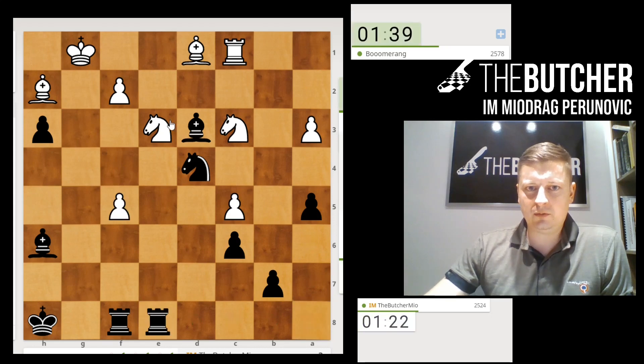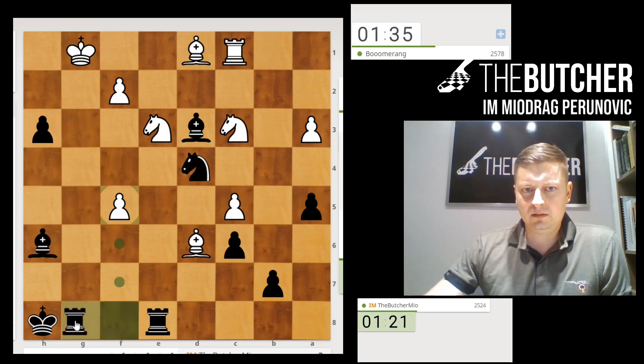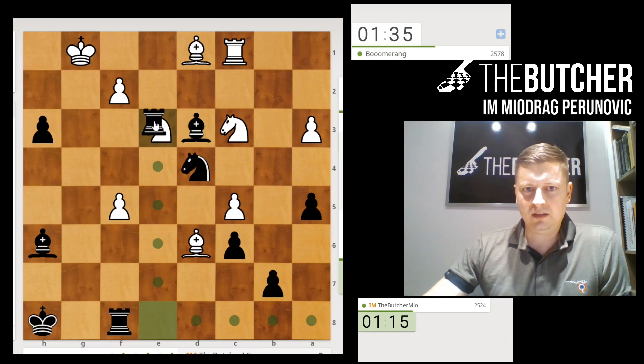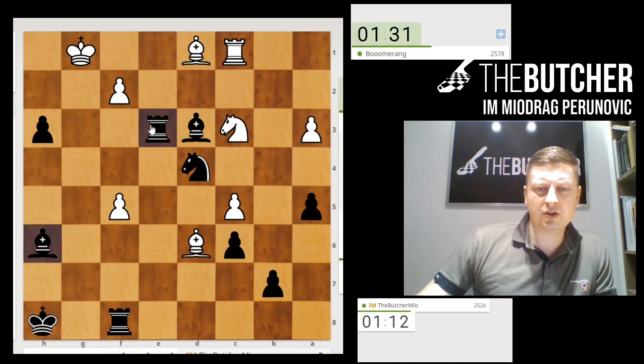I want to take on f4 — looks like he doesn't have a good way to defend it. Now I'm threatening rook takes a3. I played, and he was also threatening bishop e5. Can I take on a3 here? And if he takes, bishop f8 — check! Beautifully, beautifully, beautifully. Big Maya the butcher!